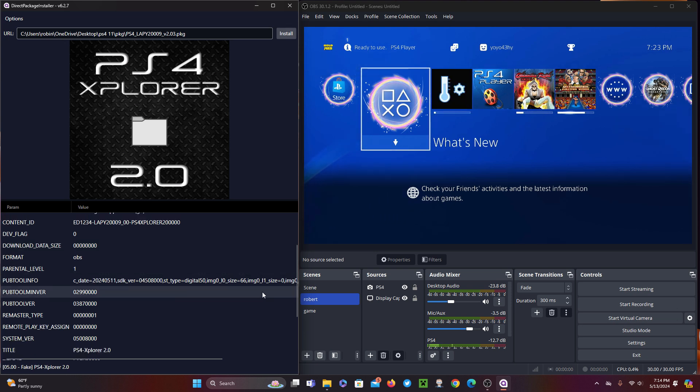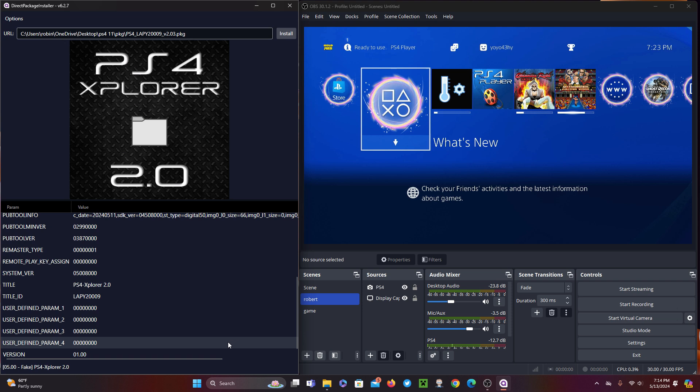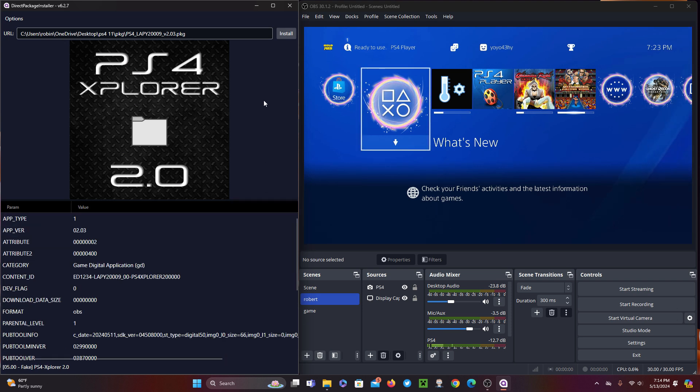If your PS4 has a LAN-only connection, you can use the Proxy Downloads option — then the Direct Package Installer will act as a bridge so the PS4 is able to download your package from the internet.